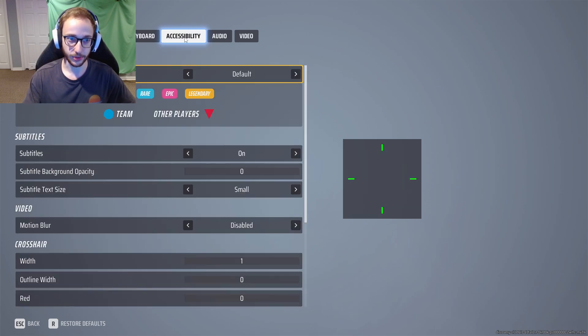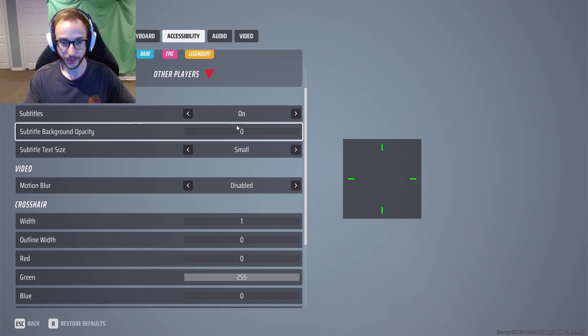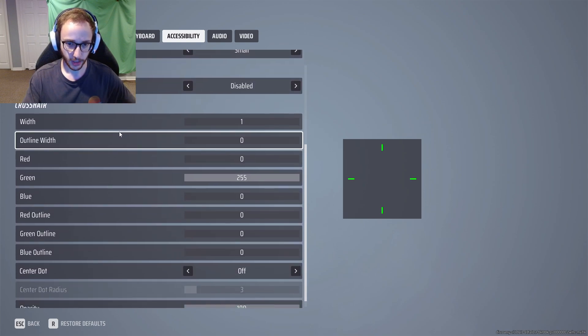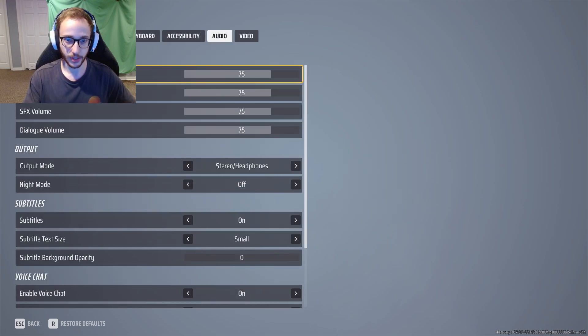Moving on to accessibility - we have colorblind mode. This is not going to apply to you unless you're colorblind. If you are colorblind, you're going to know which one you need to pick. For most people it's going to be default. Subtitles are on by default - I'd recommend keeping them on, it's kind of cool with the casters that are talking over your game. Motion blur - definitely off, would recommend turning that off.